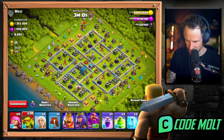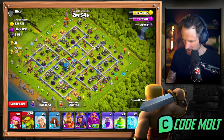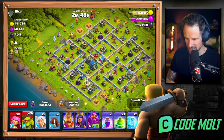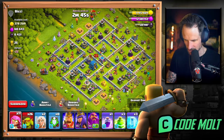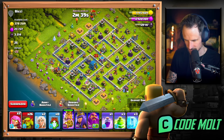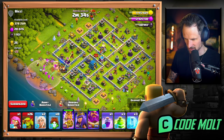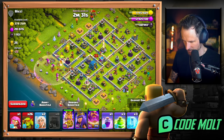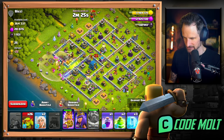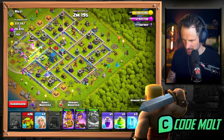Let's see if we can find another whale of a base like that last one and fully wipe it. Oh my goodness gracious - 1.3 million! I have to get all of this. I think I'm gonna end up attacking from over here and try to take out this single target Inferno first. Going in - single target Inferno is already ripping it up. I'm gonna use this ability now.